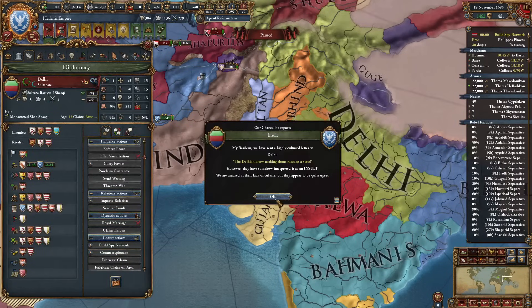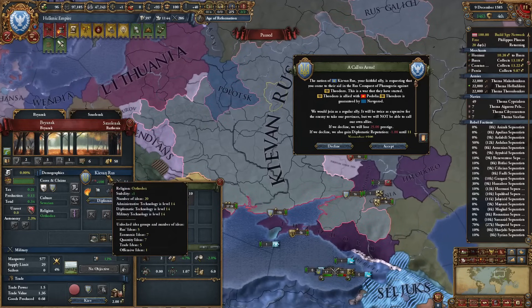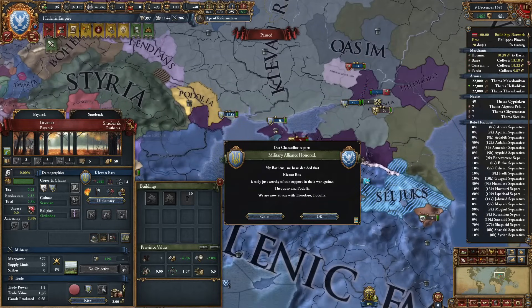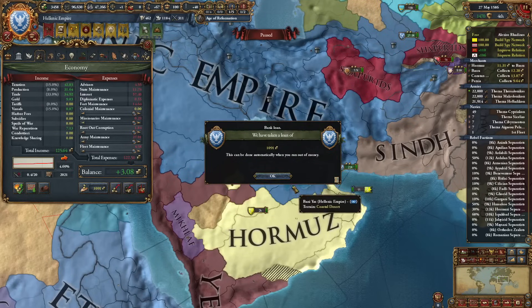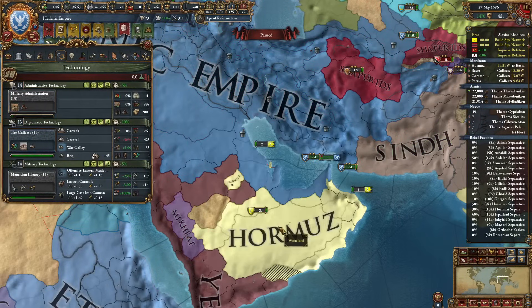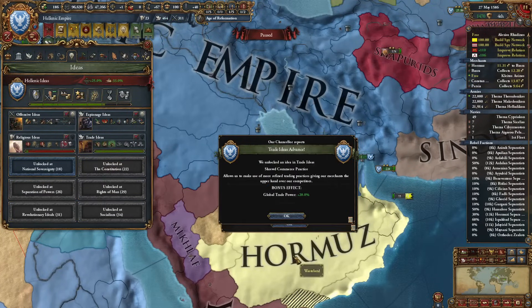If I send some insults to Delhi, Bahmanis and Bengal might want to ally me shortly. These guys formed Kievan Rus — nice, good job. Yodoro and Podolia — sure we can help by doing nothing of course. We are such a good ally. Let me take a few loans at this point — I want to embrace the institution finally, take level 14 admin, and get a new idea group. I'll go for trade ideas because I need more money. Let's embrace a couple of them right away and even get level 14 diplo. Another merchant is awesome.